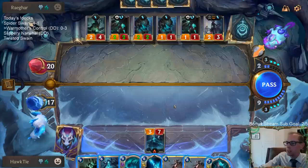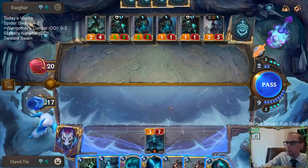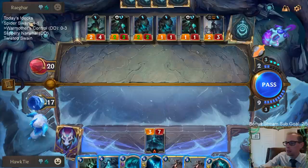If I cast Ruination here, they get two four-threes, they get to hit me for eight. Maybe they play something else — hit me for ten.